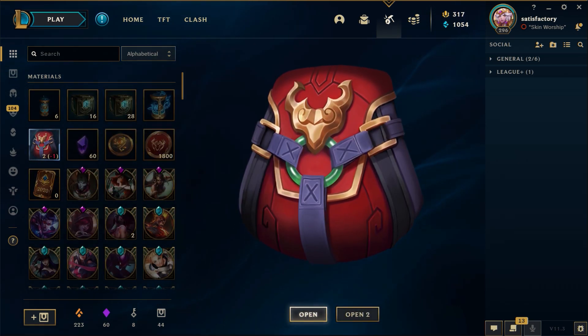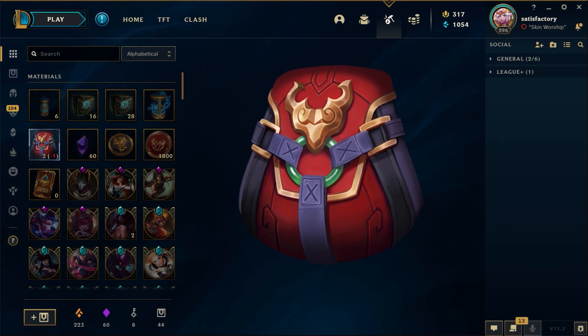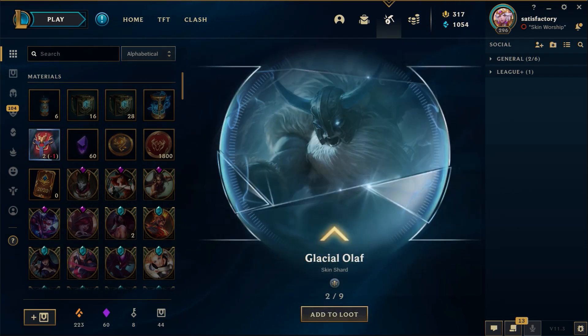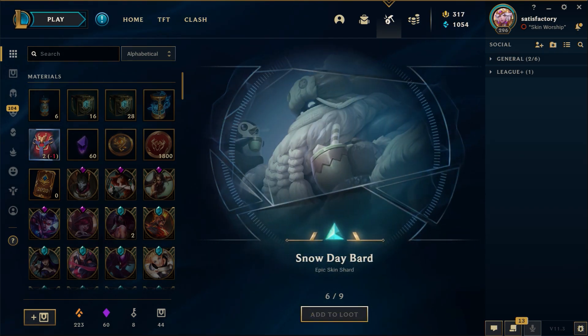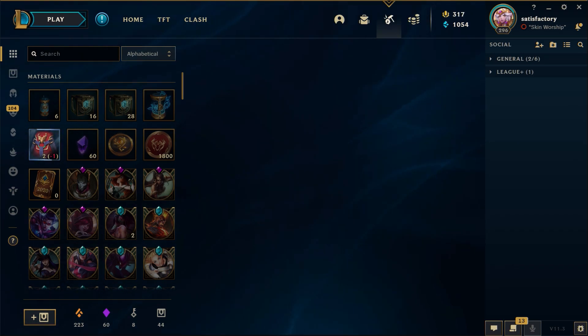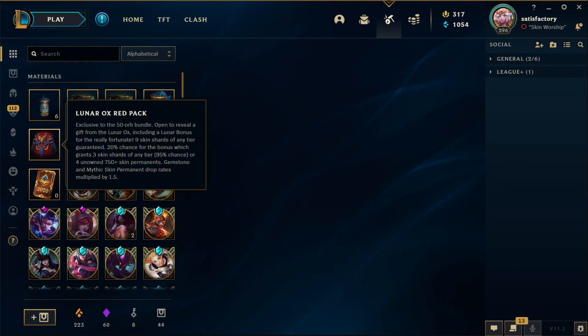Let's pray to the skin gods that I can get a mythic out of these or something insane. Who's with me? Here we go. We didn't get the 20% bonus — what is it? The 20% chance for the bonus which grants three skin shards of any tier, or four unowned 750 skin permanents. We gotta get that — but no, it didn't happen. Arcade Ahri, Heartpiercer Fiora.